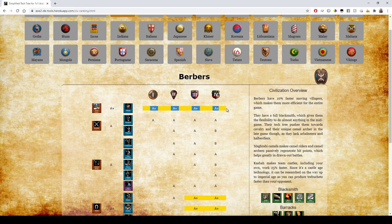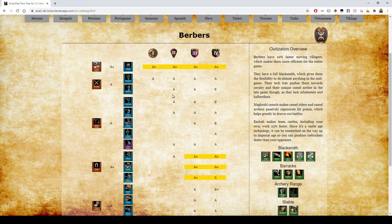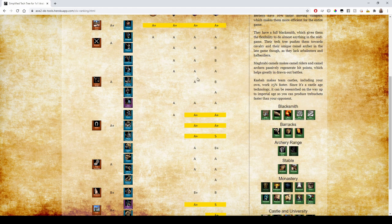On to Berbers. They have 10% faster moving villagers — A+ for sure. Their Blacksmith is complete so they get fully upgraded Champions with no problem. They lack Halberdier. For Crossbowmen, they don't have Arbalest so that's a B in Imperial Age but they're fine throughout the game. Skirmishers fully upgraded. Heavy Cavalry Archers lack Parthian Tactics, so they can't really be called anything above a B.